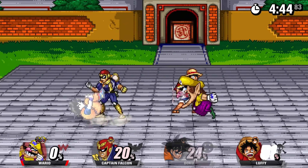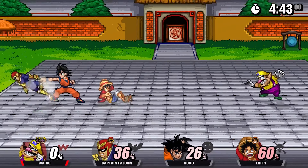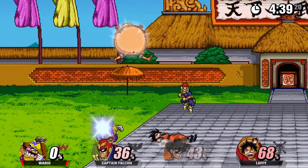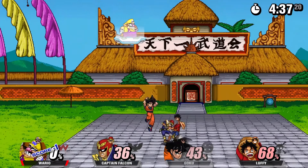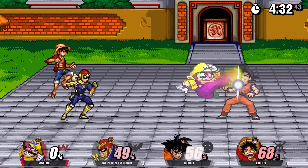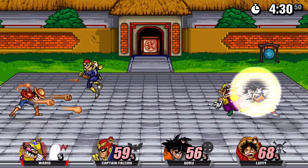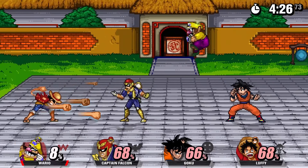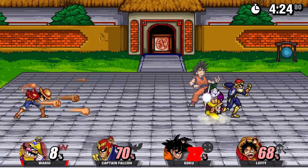As for his specials, we of course have Chomp. We have Wario Bike. We have his Charge Slam. Wario's probably going to be using a continue in this run because I didn't know you would die that quickly. We have his waft — this is down B.